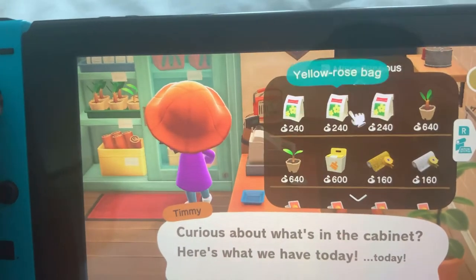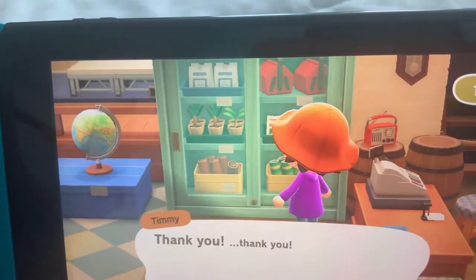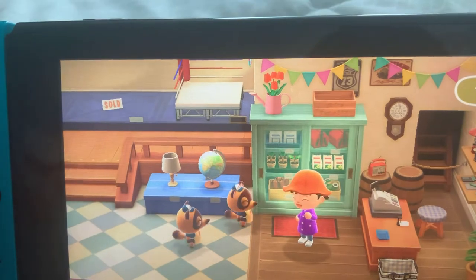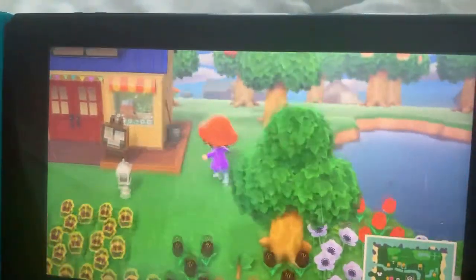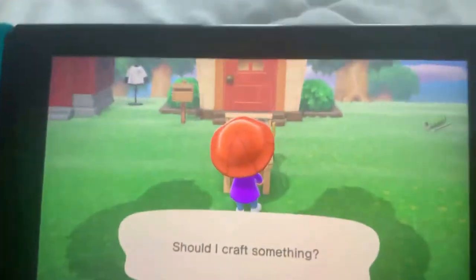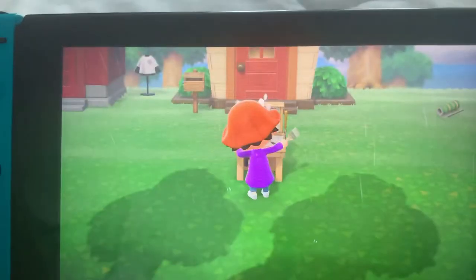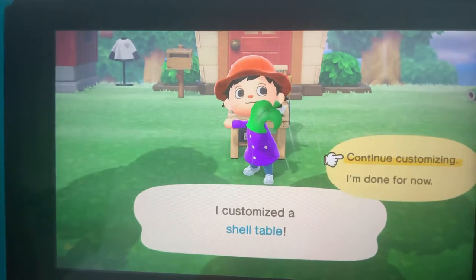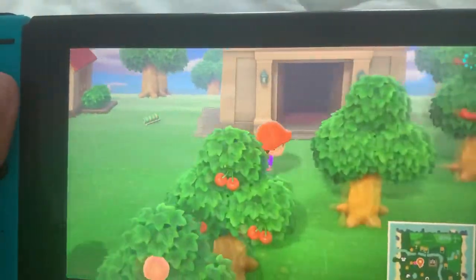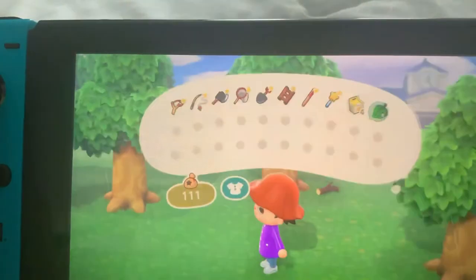At the shop — customization kits. I'll take five. Alright, bye bye! Time to customize. Let's get the pearl one — I like it! There we go, I finally made it! So where do I put it? I'll put it right over here — that looks like a nice spot.